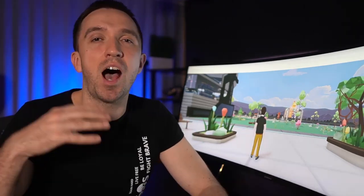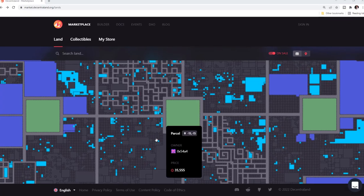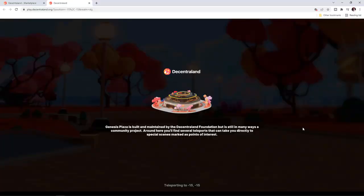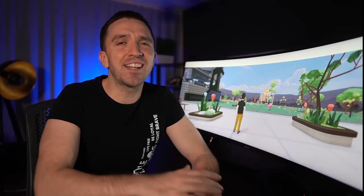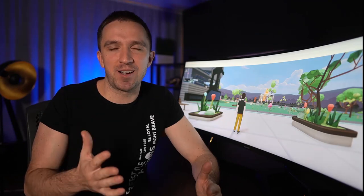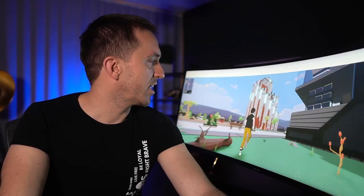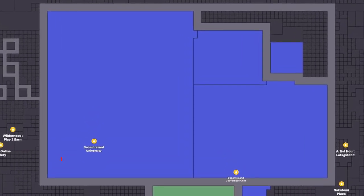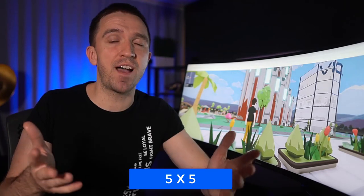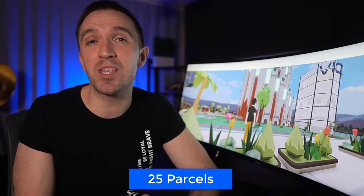Those closer to the center are more expensive. You might say the map makes everything look huge, but that is not really the case. If I pick a random parcel in Decentraland that is for sale and jump to it, you will see it is actually a very small piece of land — there is not really a lot you can do on one parcel. Those huge experiences we see are usually built on 6, 12, 15, or even more pieces of land. Look at the Decentraland University — it is a combination of many parcels. A 5-by-5 plot means 25 parcels.